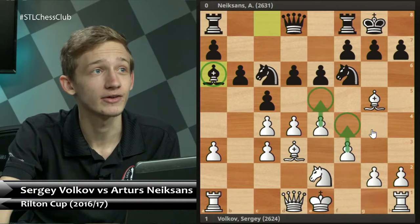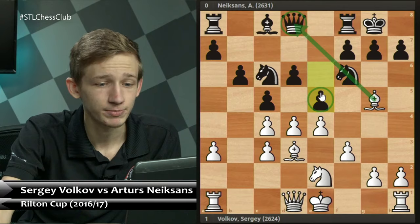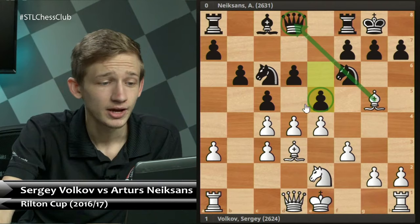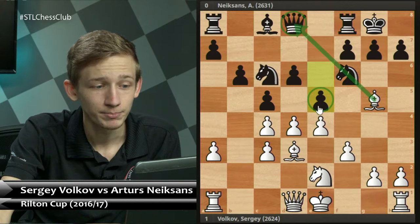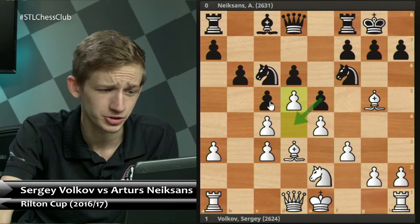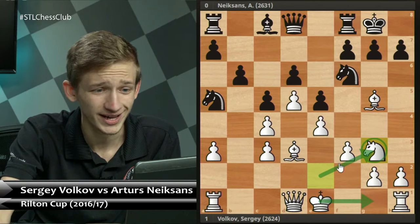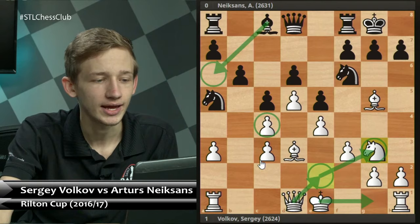Of course Nixons, a strong grandmaster, plays e5, seemingly dealing with the Bg5 threat. But Volkov tailors his play around the fact that Black has been forced to make concessions — putting the pawn on e5 and giving White targets. Volkov continues with d5; the pressure on d4 was mounting. After Na5, White re-maneuvers with Ng3, and before castling we respond to Ba6 with Qe2, holding onto the c4 pawn.